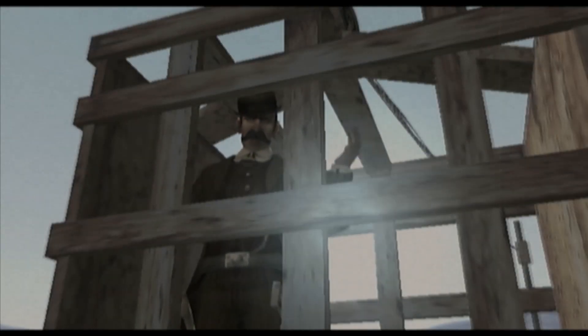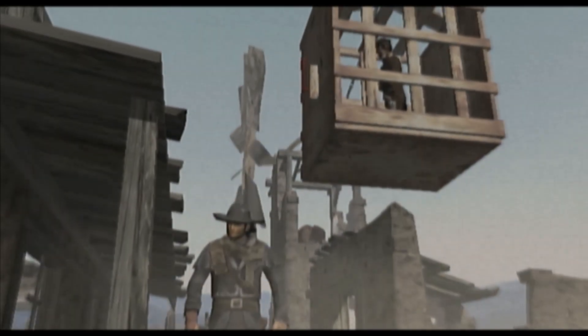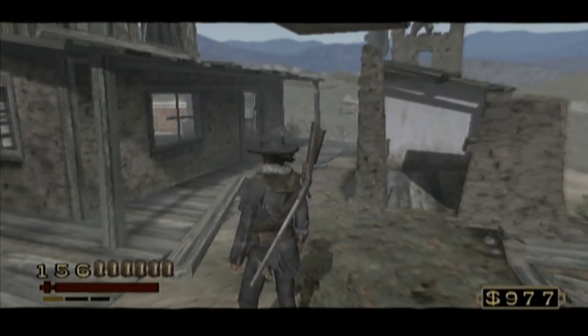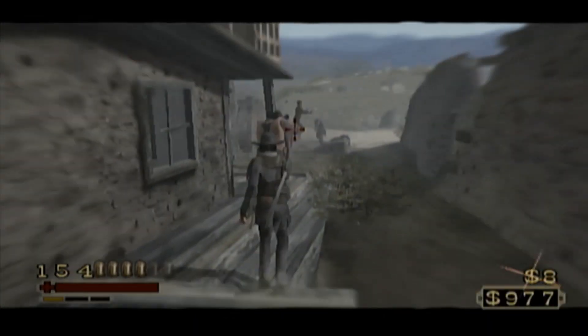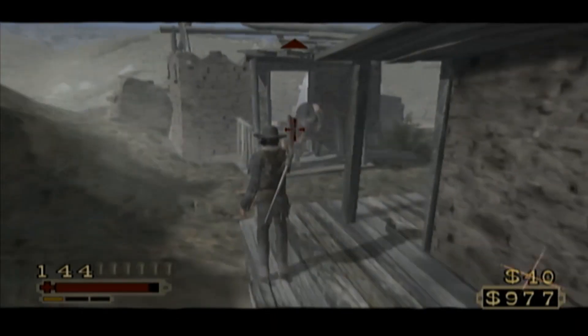Excuse me, sir. I seem to have found myself in a most unfortunate situation. If you would be kind enough to help me — you ain't my problem. Indeed, sir, however, you might feel differently once you look behind you. Go ahead and release him right away and it'll help you out in the fight in the beginning, unless you want to keep all the action to yourself for now.